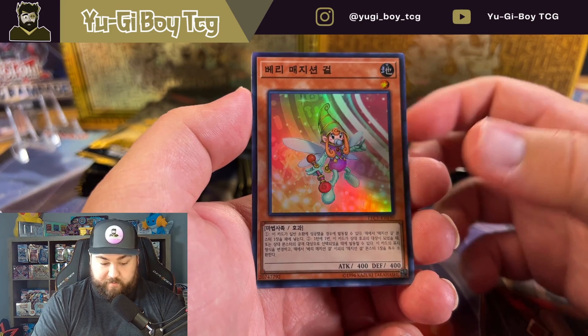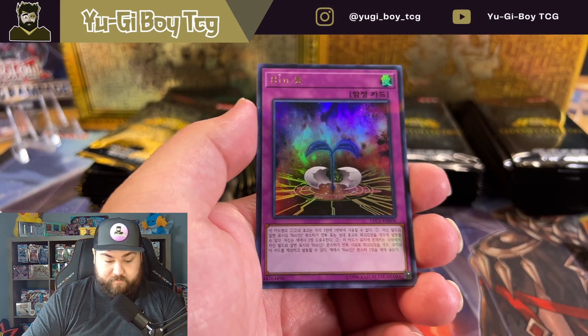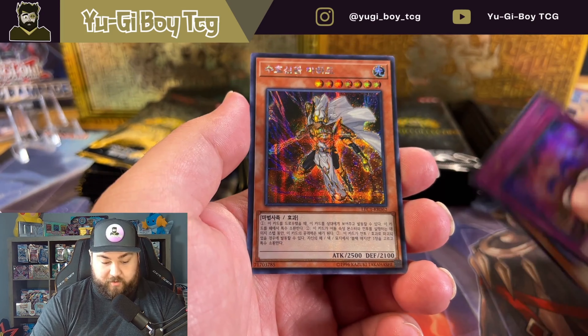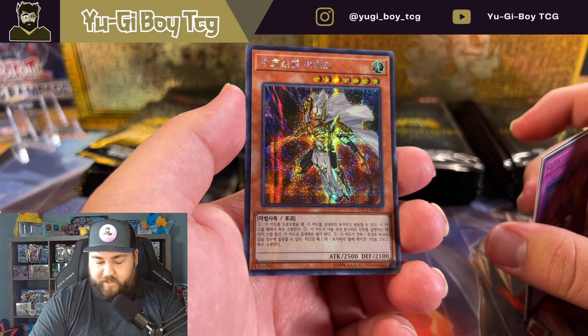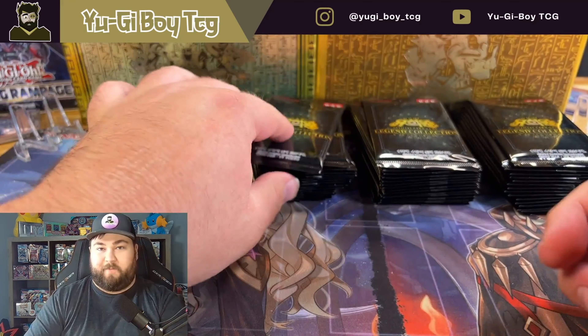We start off with a Berry Magician Girl. I don't remember the name of that one. I don't know that one either. Oh, an Oracle - Palladium Oracle Mahad - I think that's actually the name of that card. I always forget the name of that one though.